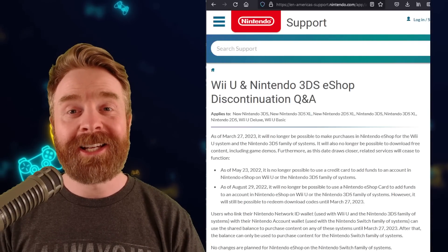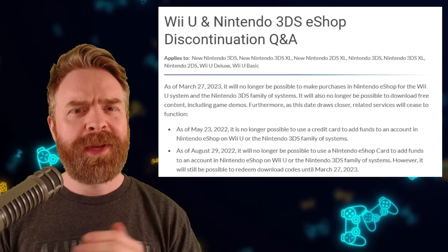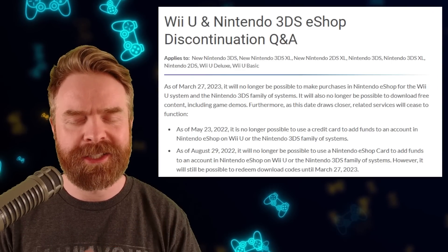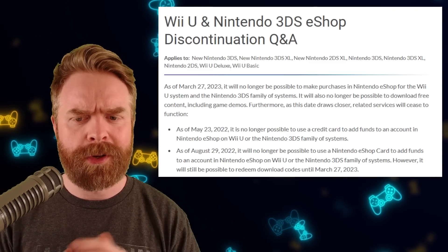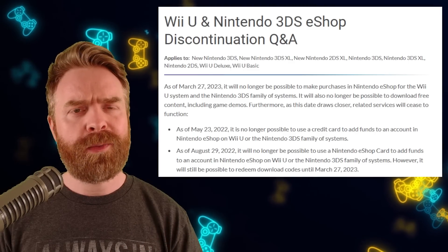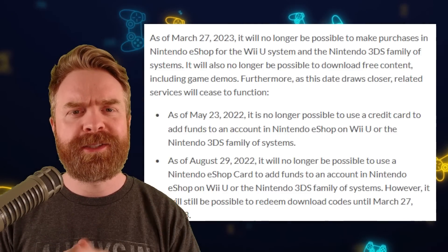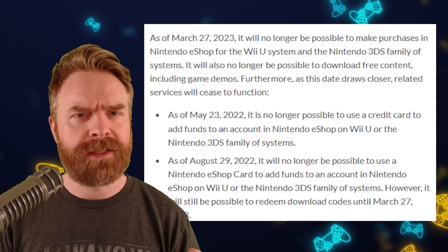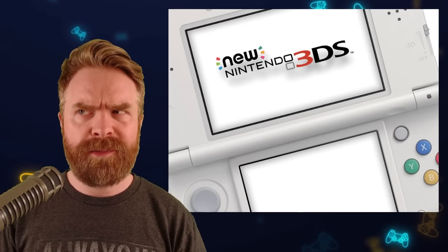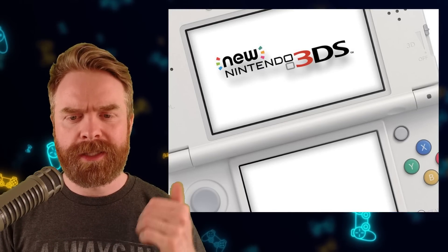Last up: Nintendo will no longer allow people to buy stuff off the Wii U and 3DS eShop after March 27th of next year. As of May 23rd of this year, Nintendo made it no longer possible to use a credit card to add funds to your Wii U or 3DS eShop accounts. As of August 29th — just about a month away — it'll no longer be possible to use a Nintendo eShop card to add funds either. You can still redeem download codes until March 27th. So as of March 27th, 2023, the Nintendo 3DS and Wii U eShops are effectively closed — no more purchases, no downloading free content or game demos. The writing has been on the wall for a while, and it's just really sad that it's finally happening. I guess it's a good thing we've got game preservation.